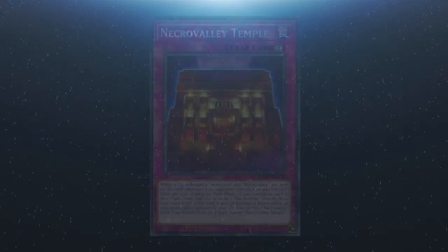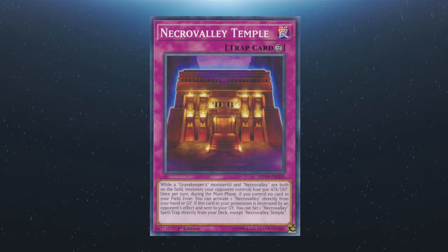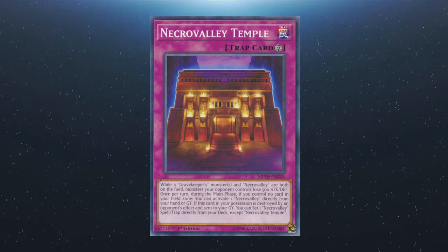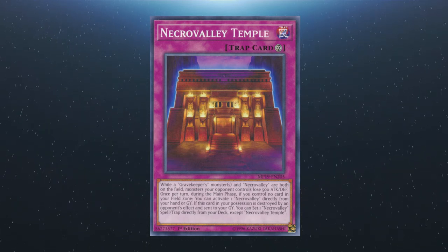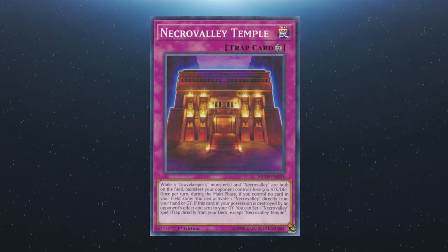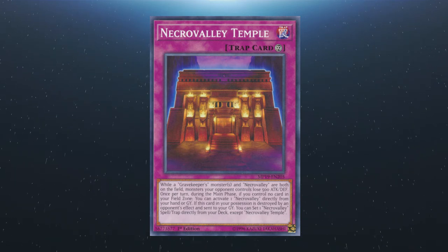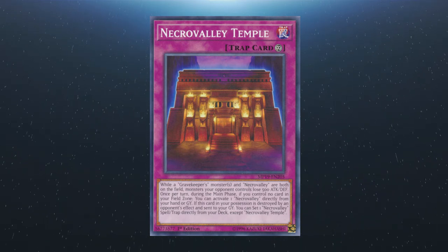And lastly we have Necro Valley Temple: while a Gravekeeper monster and Necro Valley are both on the field, monsters your opponent controls lose 500 attack and defense. If you control no field card, you can activate one Necro Valley directly from your hand or graveyard. If this card in your possession is destroyed by an opponent's effect and sent to the graveyard, you can set one Necro Valley spell or trap directly from the deck, except for Temple.